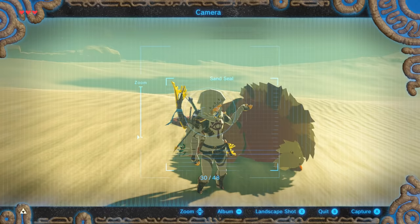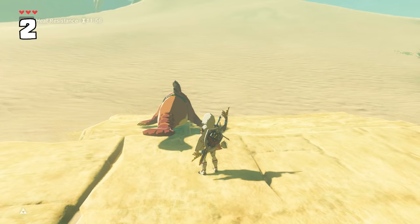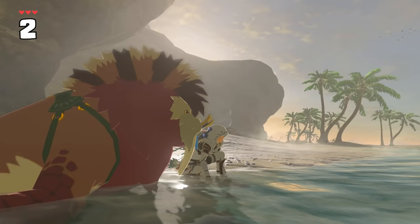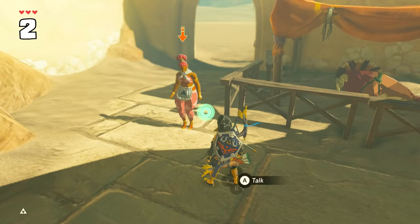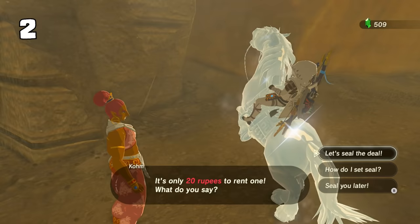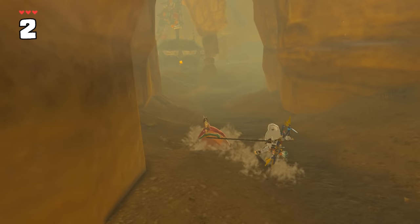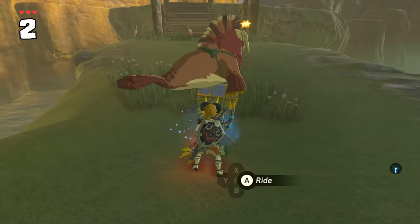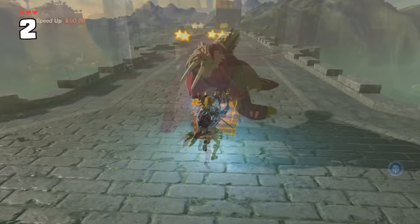Sand seals are a common sight in the Gerudo Desert, but have you ever seen one outside of the desert? They will normally seek out sandy terrain if they are stuck on something rough, but this does mean any sandy area, including beaches. By pushing the sand seal rental lady out of the desert, then freezing yourself as you talk to her, you can smuggle the seal out of bounds. It won't make it too far on its own on regular dirt, but if you're dedicated enough for a long trek, you can carry it to another beach and go for a nice coastal ride.